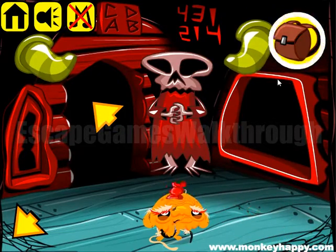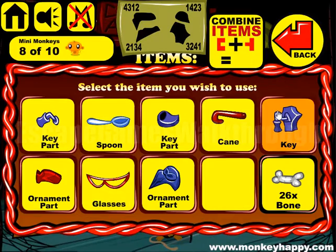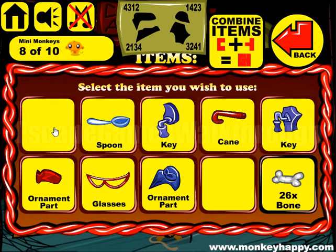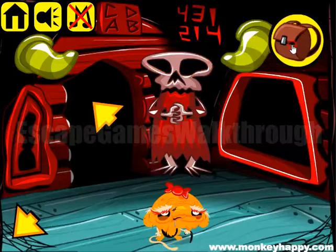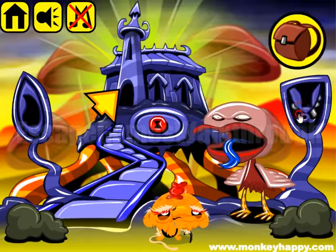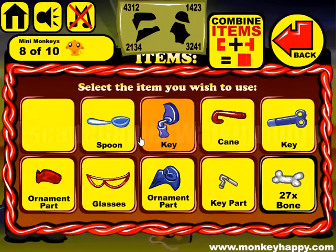Next we have a ladle and a strainer. We can use these to get glasses and parts of different things. We have two parts of another key, and now the other parts combine — so we have one key for the right door and one key for the left door.